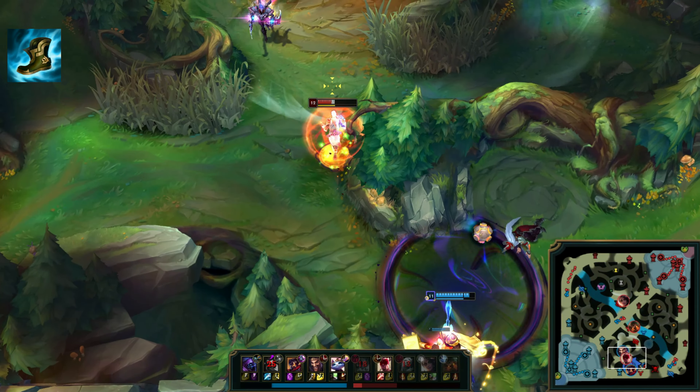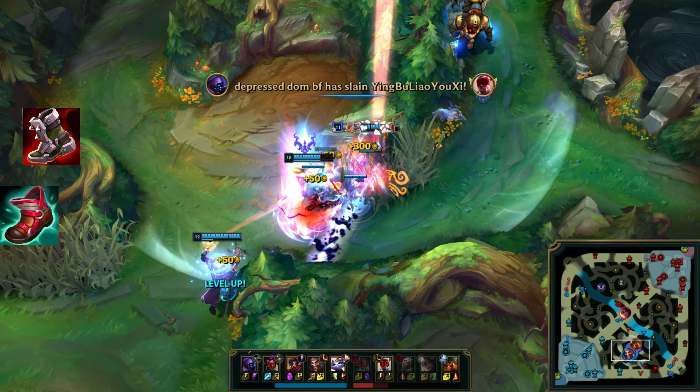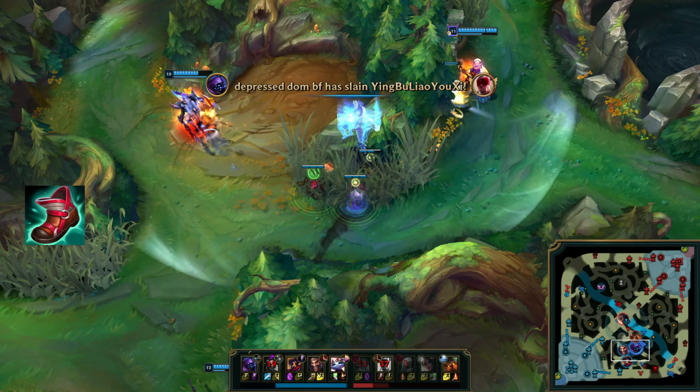Other similarly decent options include Stridebreaker, which trades sustain and damage for a touch more mobility, and even something like Prowler's Claw if you're literally trying to 1v9. However, even with both of these items as other choices, I would rate Goredrinker above both of them as Lee's first choice.